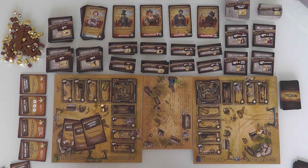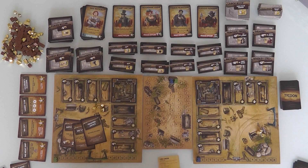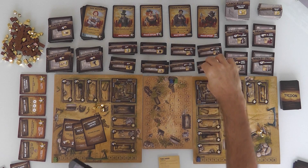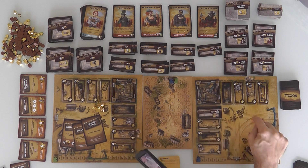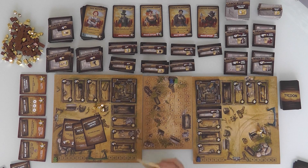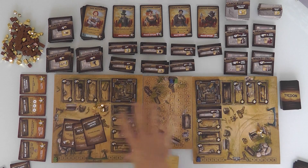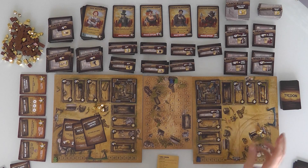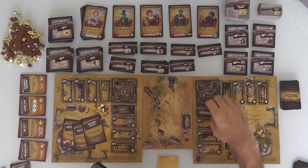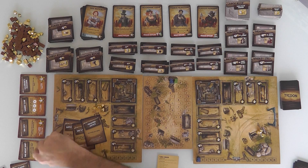Also, I could bribe a character — if Jen builds the school room before me and Miss Watson goes to her, I can pay 6 bucks to bribe a character to come to me, or send unwanted characters to Jen. If there's somebody hanging around that I don't want because they're a noose around my neck, I can send them over to Jen by bribing them. So it's not the end of the world if Jen builds the schoolroom first.